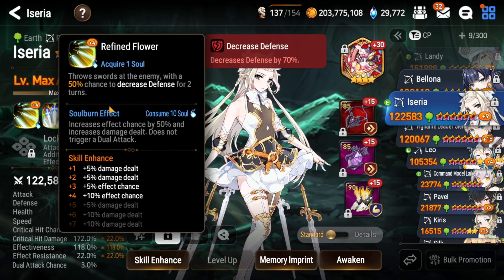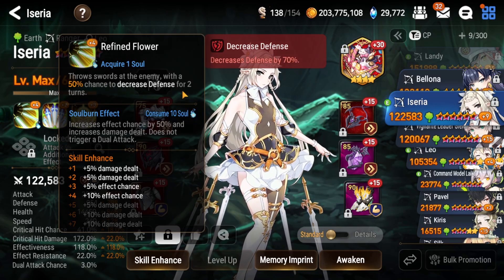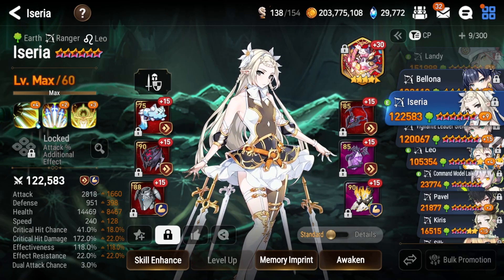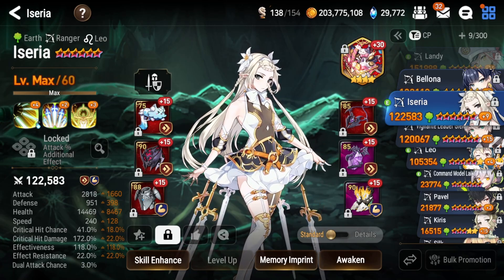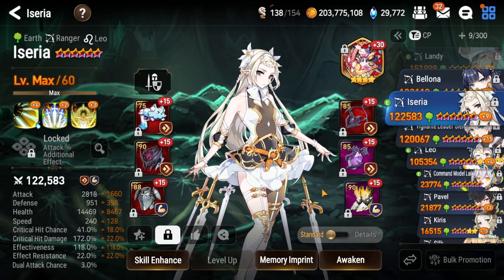Azaria has a 50% decreased defense chance on her S1, which enables you to run a different artifact — since she brings defense break on both S1 and S3 you can run Song of Stars for more damage. As long as she can survive, you may need to adjust stats: increase crit chance or add more defense to make her more well-rounded. She's using leftover gear but still worked really well.